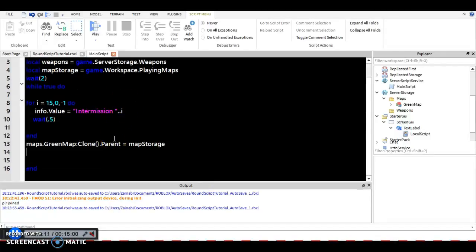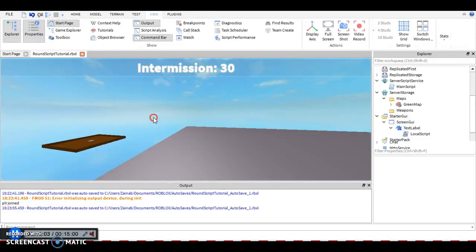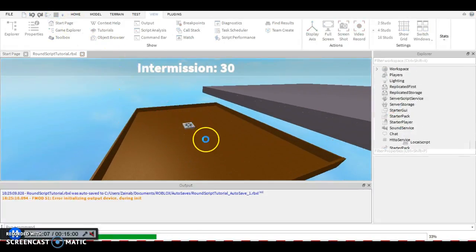We're going to say maps.GreenMap:Clone() — parent equals workspace or mapStorage. Then we're going to do a round timer right here: for i equals 15, 0, negative 1 do — I'm still testing so 15 seconds — info.Value equals 'Time Left: ' .. i, with a wait inside. After that loop, info.Value equals 'Round Over'.